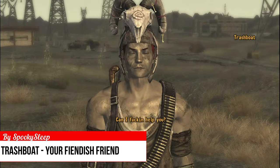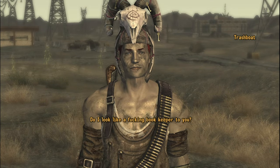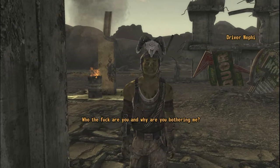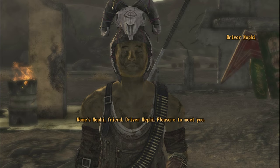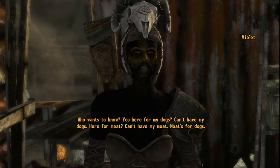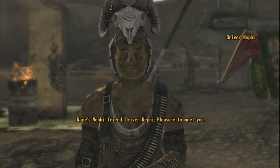Trashboat is another raider companion located close to the Samson Rock Crushing Plant. He is fully voice acted with some interesting chatter. To recruit him, you need to complete a quest which brings me to the next mod, Take Kems Make Fiends. This mod makes the Fiends neutral towards you if you have the Day Tripper perk and fiend outfits. There is some really funny dialogue you can have with various fiend leaders. 'Name's Neffy, friend. Driver Neffy, pleasure to meet you.' 'Now you f***ing told, why the hell would it be a pleasure?'